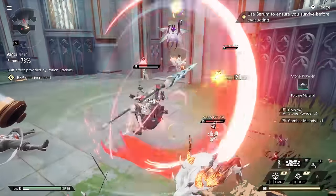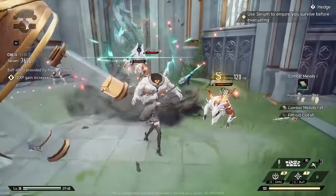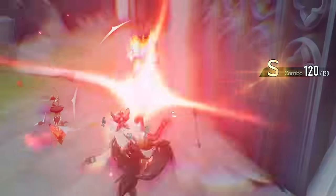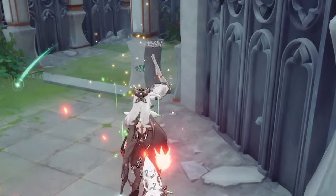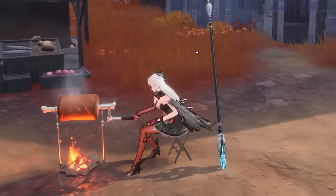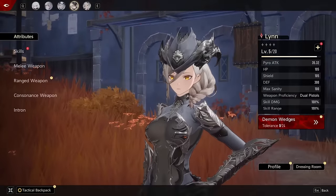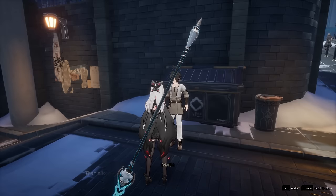You can build up your combos with normal melee attacks or by using skills with certain characters, and then unleash a charge attack with the melee weapon — the better the combo ranking, the more damage it will deal. In today's video I'm mostly going to share my first impressions about this game and I'll cover the gameplay, the characters, and a few other features I thought were pretty interesting.